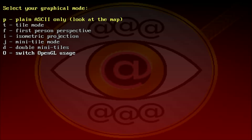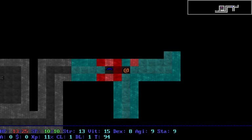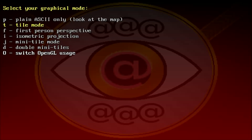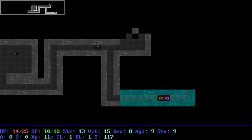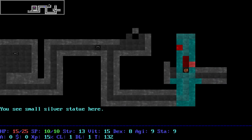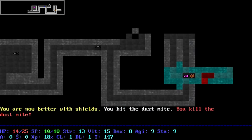Let's go ahead and take a look at some of the other possibilities such as tile mode — this is the one I kind of want to try to show off. Let's actually move to double mini tiles, which I think usually looks best in my opinion. That's a pretty cool way to show the game off because it uses generic tiles for sure, but it adds a whole new life to the ASCII by providing a proper background to most of the stuff you see.